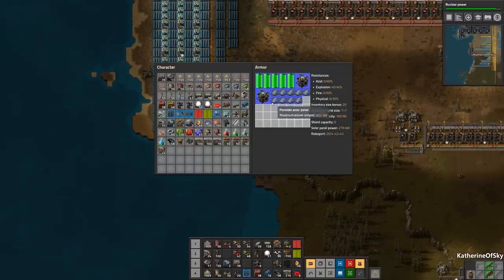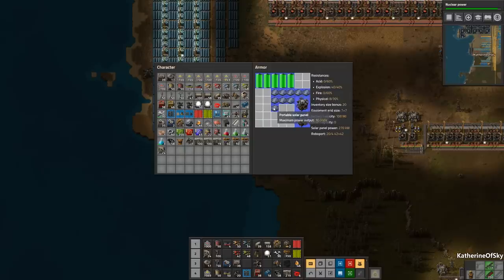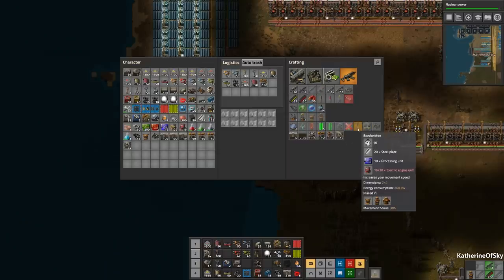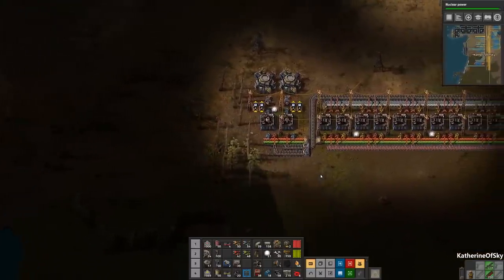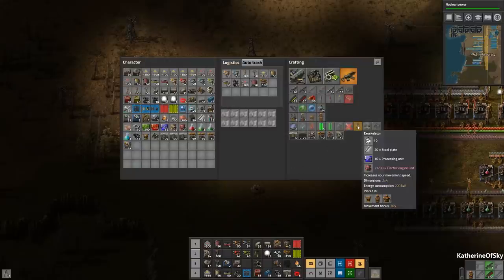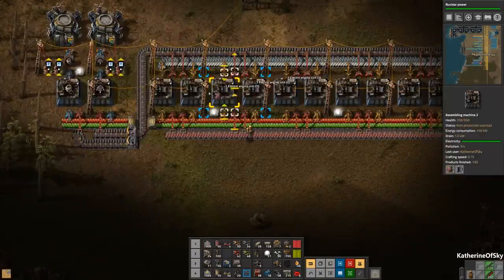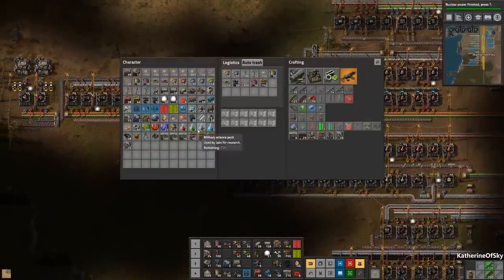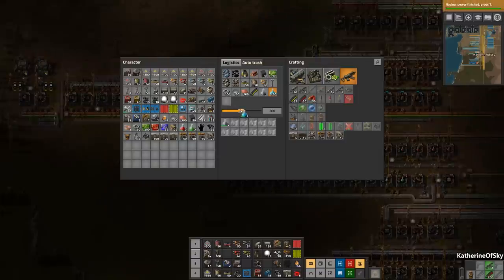We might even be able to get a couple of exoskeletons. We need more power for that. Let's see if we can get one exoskeleton made — what do they require? Processing units and electric engines. We obviously have electric engines being made somewhere. Found them. We will make two exoskeletons. We'll go ahead and put these electric engines in because we don't need to carry them around. I'm going to auto-trash the science because we'll just get it recycled soon enough. Don't need to have this in inventory — it's just annoying to carry around.